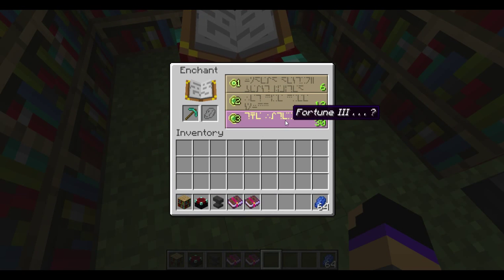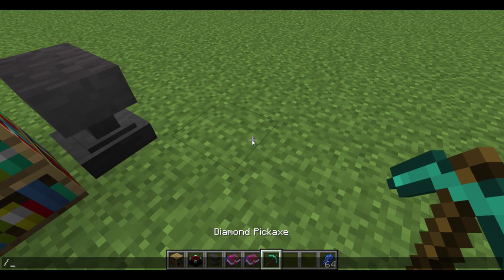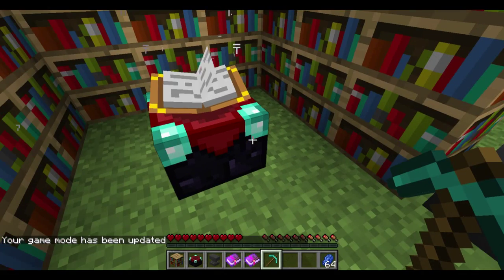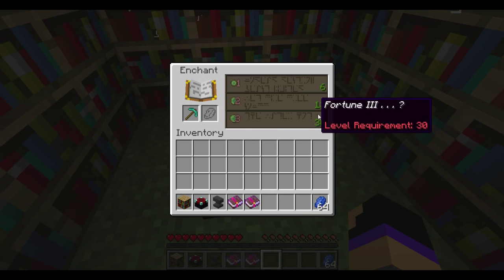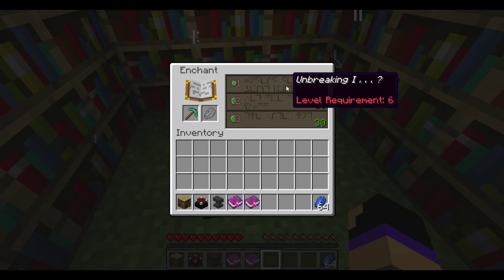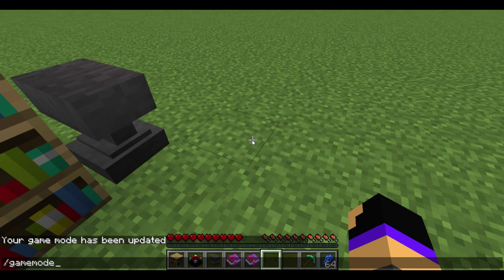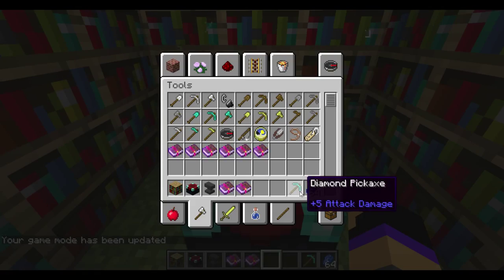One more thing I wanted to point out: if you put an item in, it shows numbers — six, thirteen, thirty. These are how many enchantment levels you're using. On survival, this bar shows your current level count. If I had six levels I'd be able to do the first option, if I had thirteen I'd be able to do either of the first two, and if I had thirty I'd be able to do any one of them.